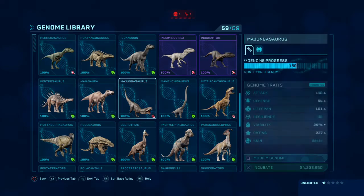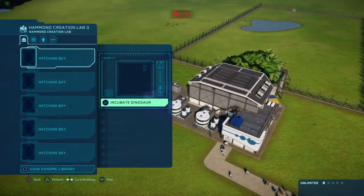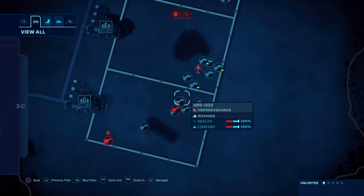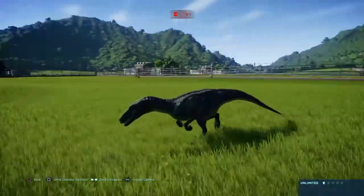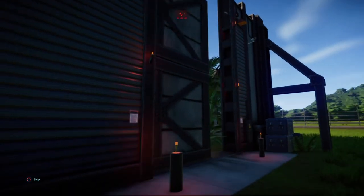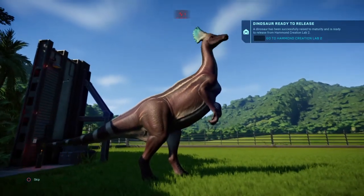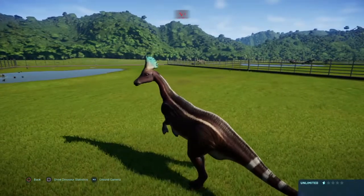Let's try sending a Pachycephalosaurus into the Acrocanthosaurus enclosure, and maybe an Iguanodon into the Proceratosaurus one. I know it seems odd to use different species, but it's just a feeling. Alright, we're about to release the Iguanodon. I always keep forgetting how beautiful it looks. Right, because I added a different skin pattern onto this creature.